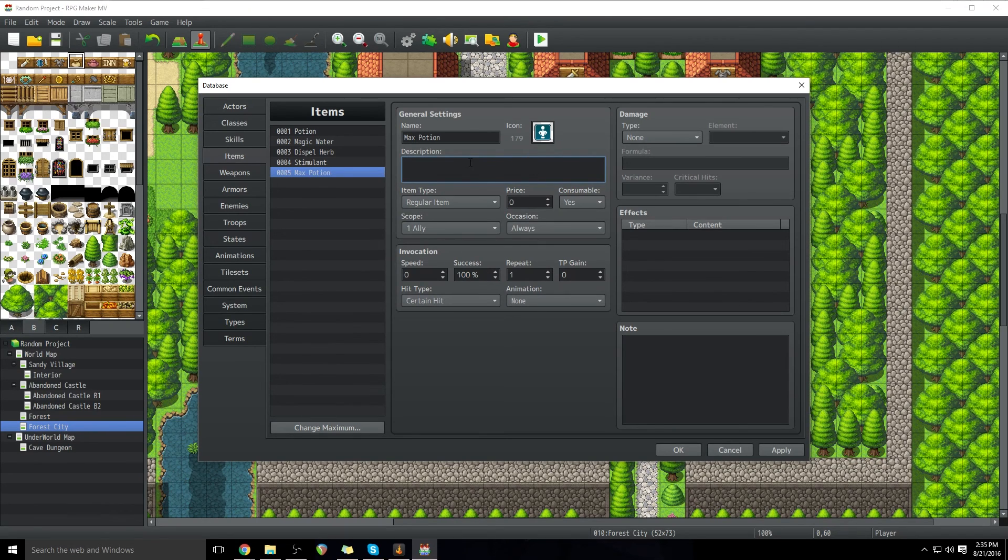Now, description — you can write something in here to describe what the item does. It's usually a good idea when you're making a game you intend to release to put what the item does in there, especially if you're naming it something that isn't necessarily a common way of denoting what an item is within RPGs. Most people will know Max Potion probably heals max health, but it's still a good idea to put it in the description.